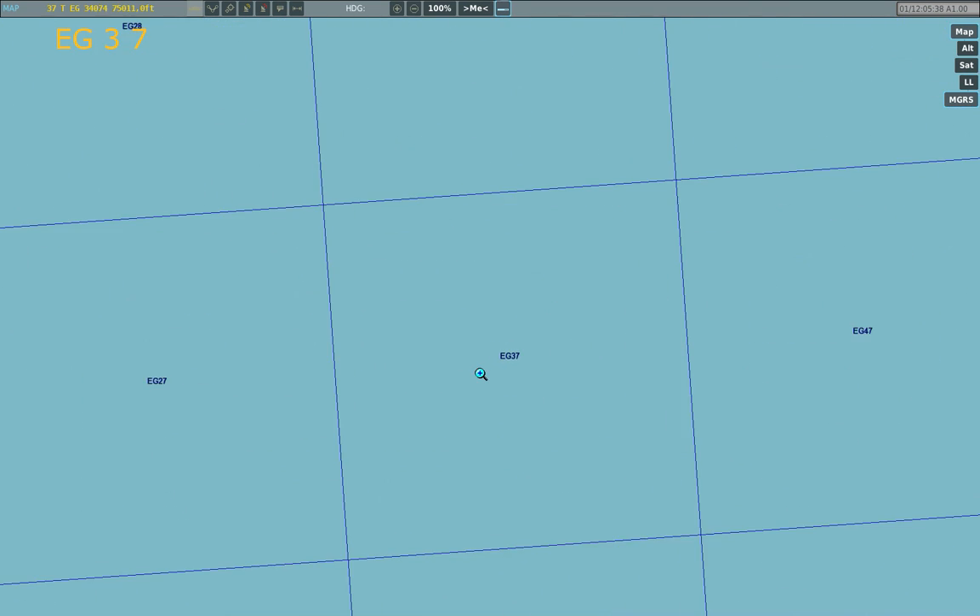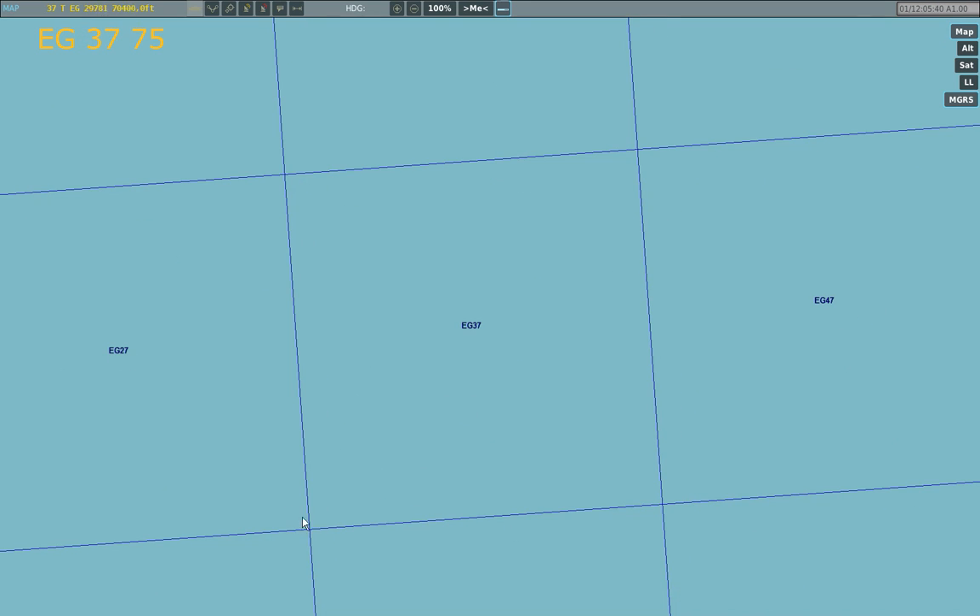Getting even more detailed, if the coordinate is Echo Golf 37-75, I can find it by once again starting from the southwest corner, moving 7 tenths east and 5 tenths north. And then you can see by the cursor indicator that I'm pretty much in the right spot, even without it explicitly being marked on the map.